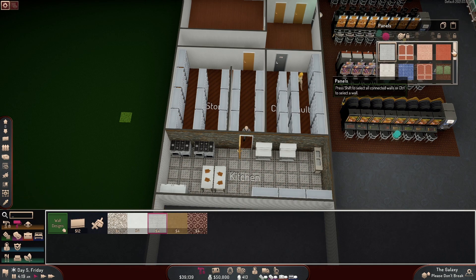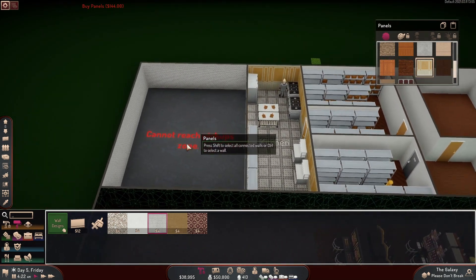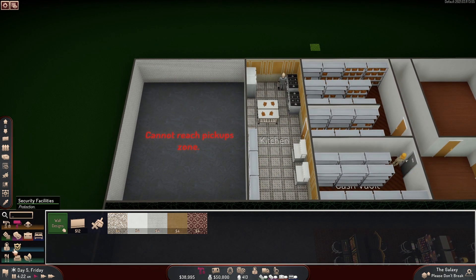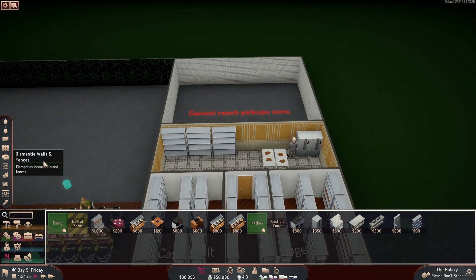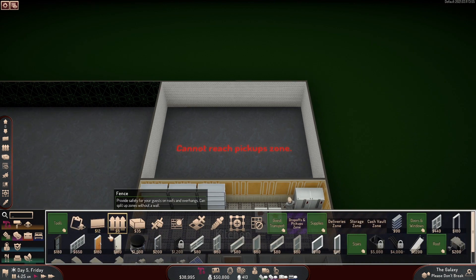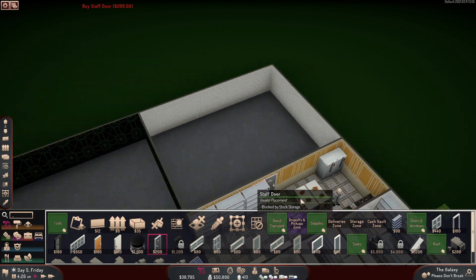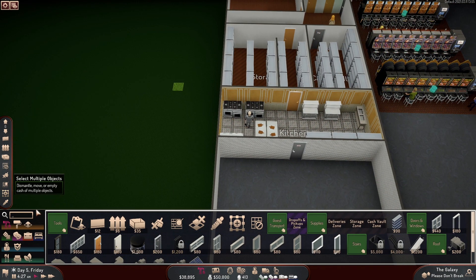Let's get some paneled walls — there we go, that looks like a kitchen. The buffet zone — that's where y'all need a place to eat. There's a staff door because we want staff back here only — boom. That's a staff door, that's a staff door. And now we need the food.